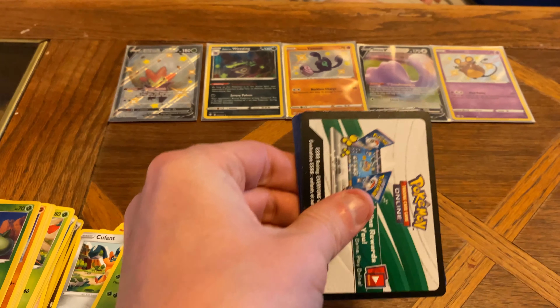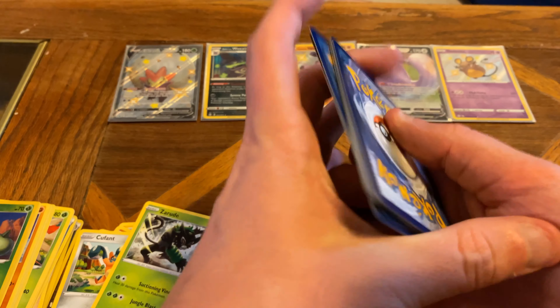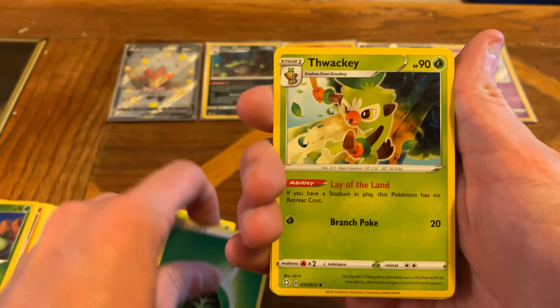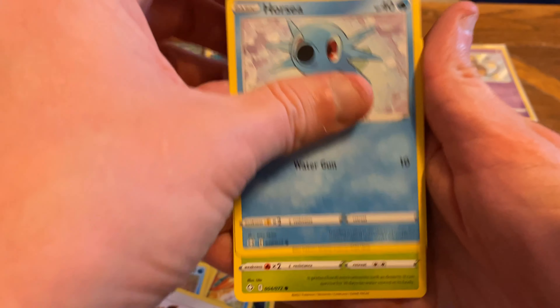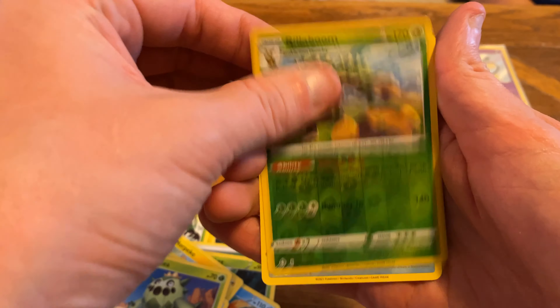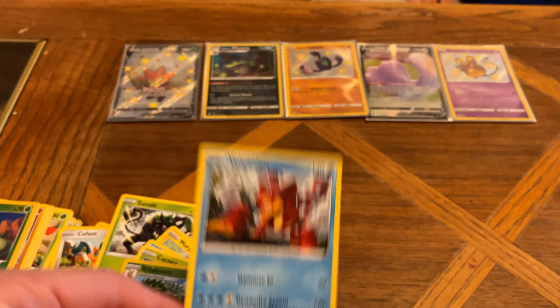Last pack magic here. Maybe there's something good in here, maybe there is a big hit. But this has been our best tin, our best opening in a while, so we are happy with that. Grass Energy. A Thwacky. Floatzel. Tropius - I love the artwork for Tropius. Morpeko. Chuddle. Eevee. Horsea. Cacnea. A Reverse Holo Rillaboom and a Non-Holo Rare Volcanion.